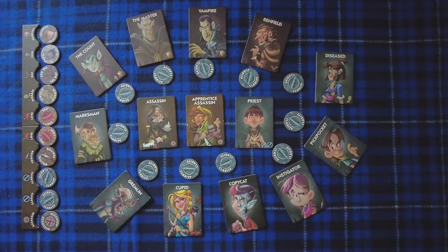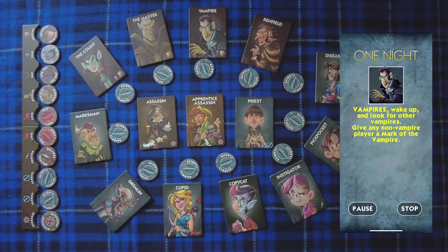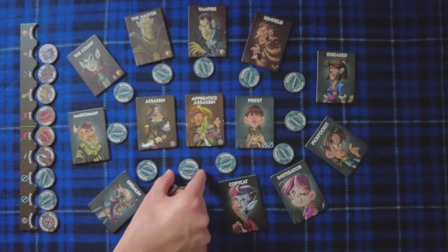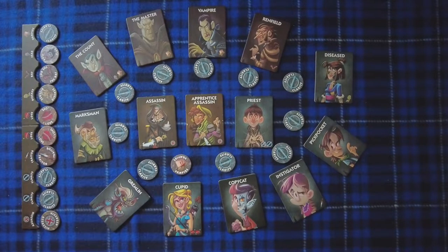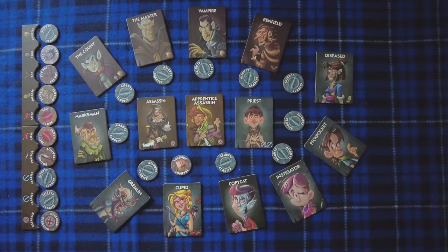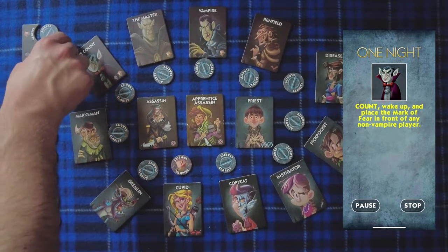The copycat goes first, then the vampires wake up. We have three vampires here: the count, the master, and a regular vampire. The count is the only one that gets an alternative ability. But all three vampires together will give someone the mark of the vampire, replacing that player's mark. All three will close their eyes and point at the player they made a vampire. Next, the count will open his eyes separately and move the mark of fear to any player — this cannot be a vampire.